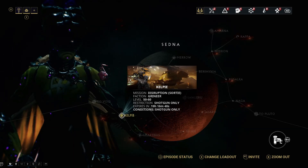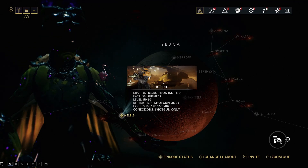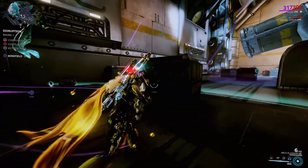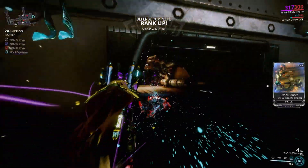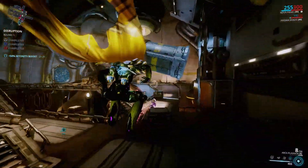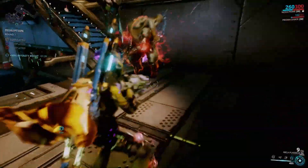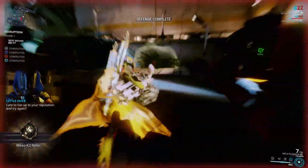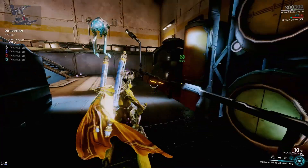What you'll need to do is kill it before it gets there. The enemy has a red flashy indicator on it and makes a distinctive buzzing sound. Once you defeat this enemy, the point will instantly finish — so if you're confident, you can go out and hunt it, which will make things a bit quicker for you.